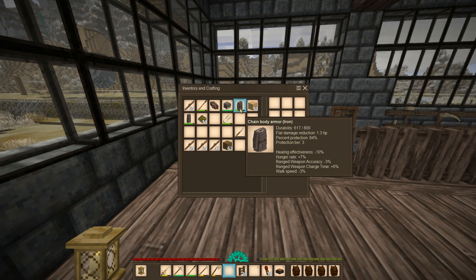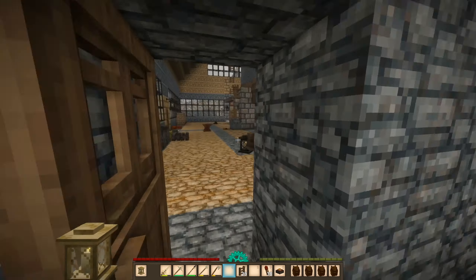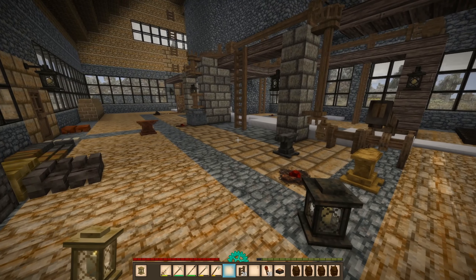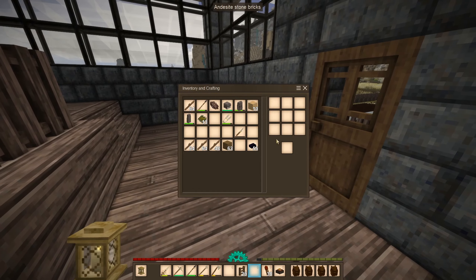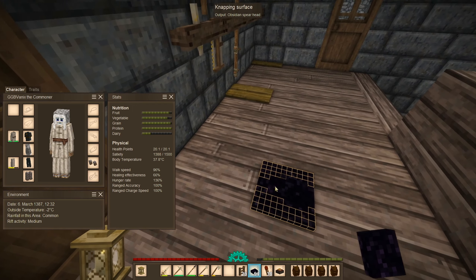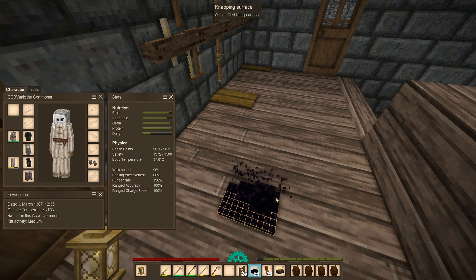I just need spears. I didn't have any over here so I'm gonna have to make some more. What I want to do in this play session is focus on getting steel up and running — that means getting the iron door on the cementation furnace and then getting all that stuff going.